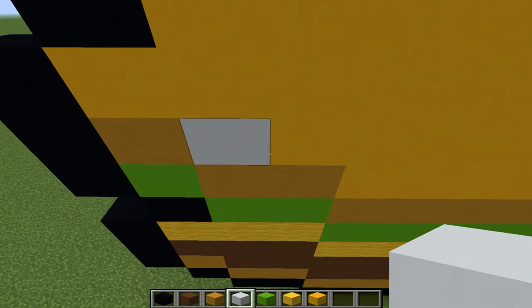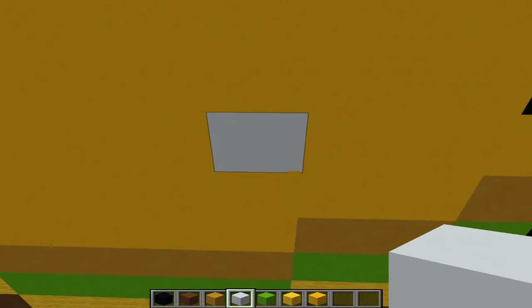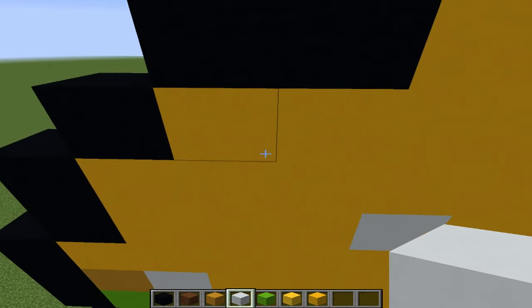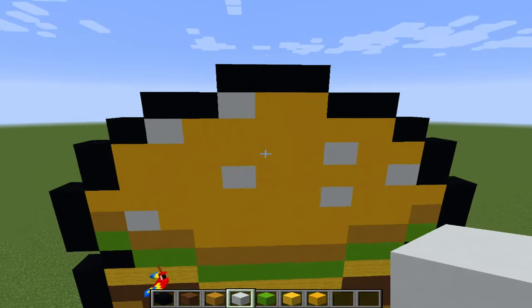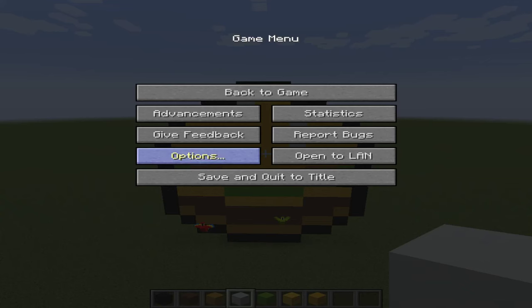Now I'm going to show you where you place the white bits. Place one right above this block here. Now place one right here, place one right here, two from this one place it here. Now up here right where this diagonal is, place one there, and then right here where this three horizontal is, place it there. Thanks for watching my Minecraft video, bye guys!